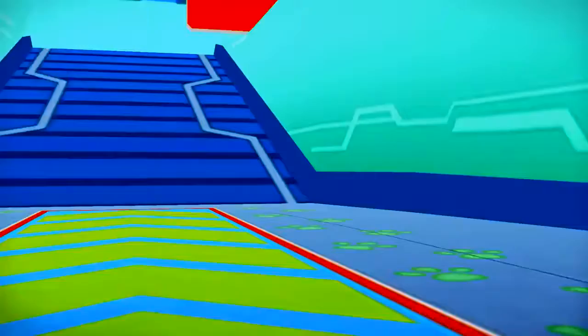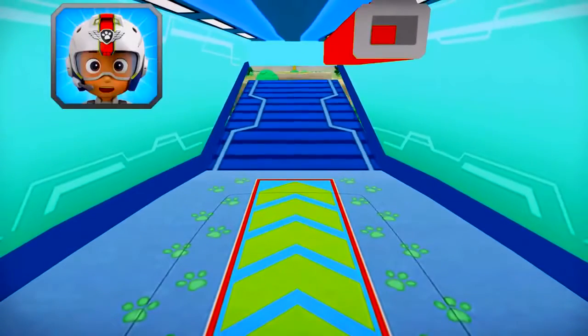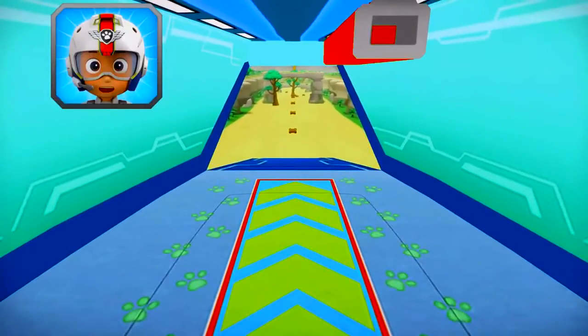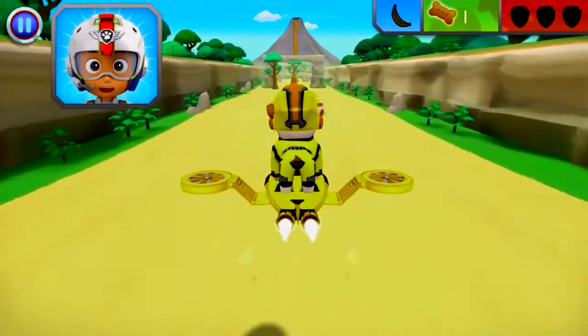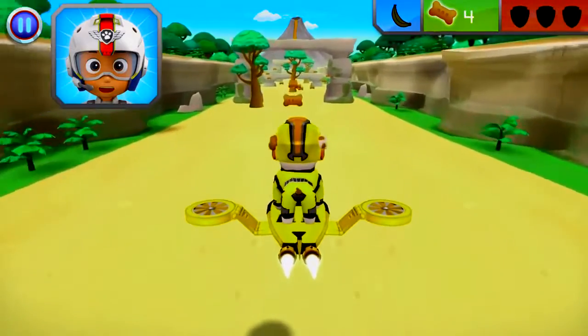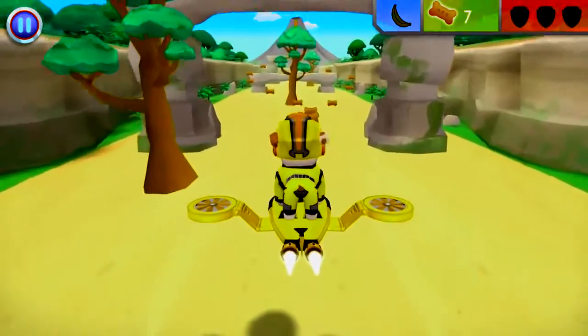Rubble on the double! All right! Let's test those flight skills, pups! Marshall needs another banana to help lure the monkeys away from the volcano! When you see a banana, fly towards it to collect it! Ready to dig in!